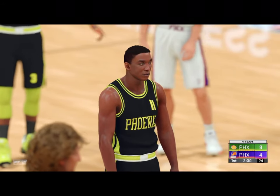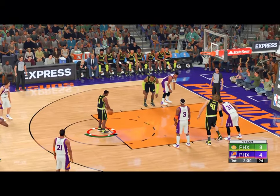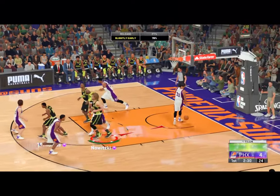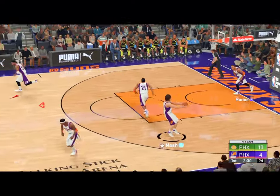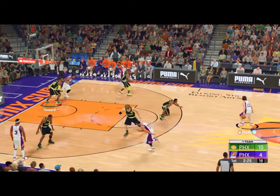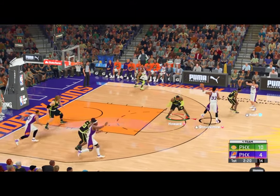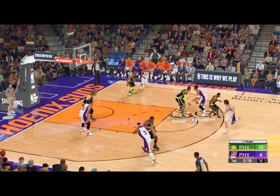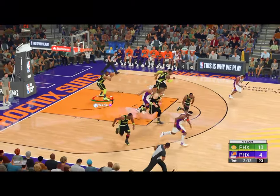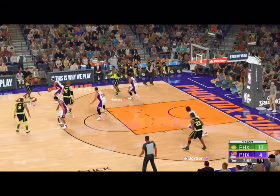Dirk Nowitzki has checked in for Phoenix. And both free throws good for Thomas. First quarter, just over two and a half minutes played. Here's Nash. Stoudemire up top, from 10 feet out — D. Wade with the rebound. Phoenix leading by six. Howard kicks to Thomas. Jackson against Wade — it's stolen by Stoudemire.